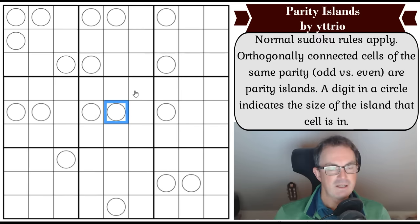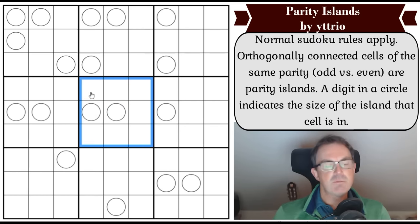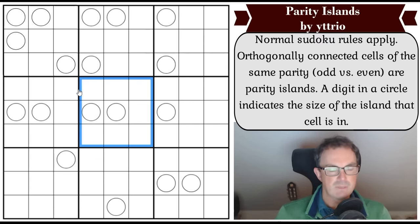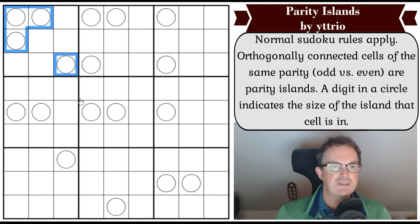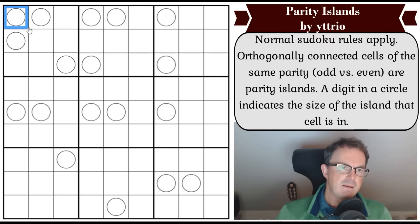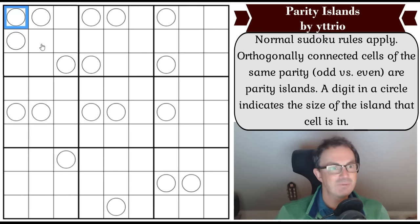The numbers one to nine include five odd numbers and four even numbers. I was wondering if that meant that these digits had to sum up to nine, which would actually be impossible because they all have to be different numbers. But things can spill out of the box - that's why that's not true. That square is a one.